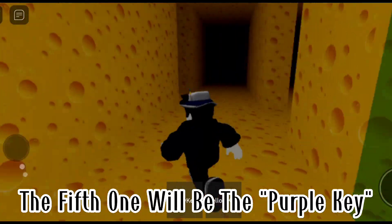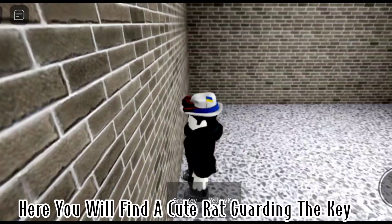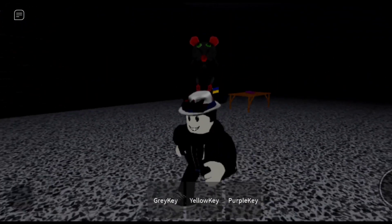The fifth one will be the purple key. You need to go to the gray door first. Get to this secret entry. Here you will find a rat guarding the key. Just get the key and leave.